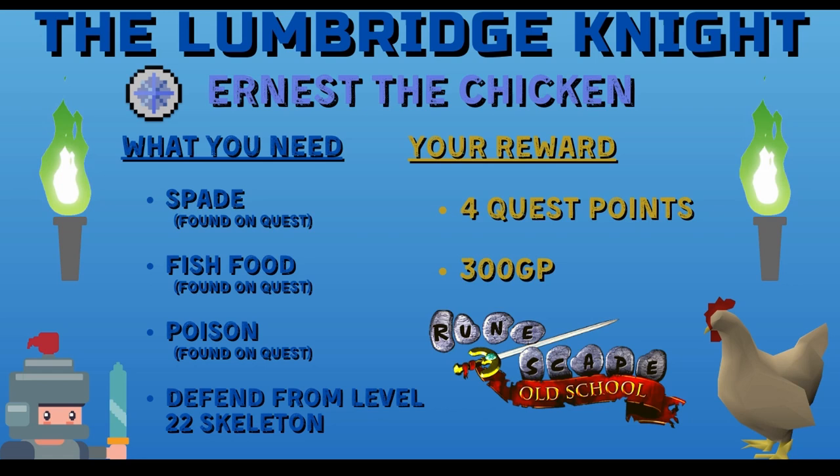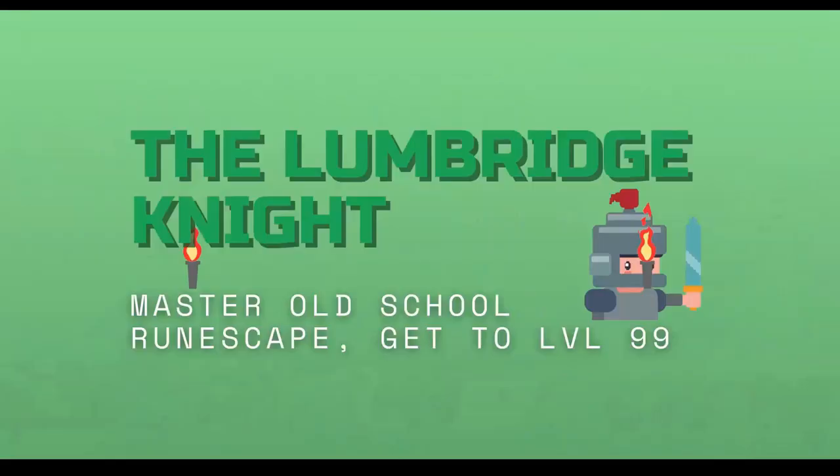Welcome to the Lumbridge Knight quest guide for Ernest the Chicken. All you really need for this quest is the ability to withstand a level 22 skeleton for about two seconds. Honestly, even a level three could do this quest. All the items can be found on the quest. This is four easy quest points and 300 GP. Get it done.